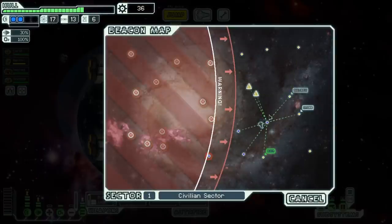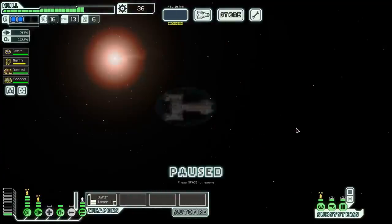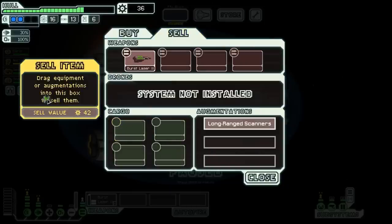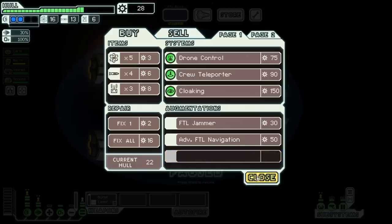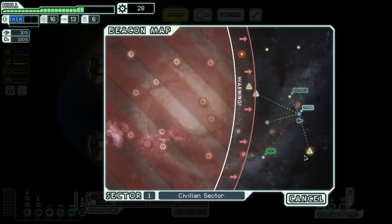There's a distress beacon, but I don't think we can get there and to the exit in time. We're going to go to the store. We'll sell our hull repair schematic since we don't need that — it's worth 42 scrap. The scrap recovery arm is available — oh my god, yes. Well worth it. That gets me an extra 10% scrap for the rest of the game — obviously we want that as much as we can.